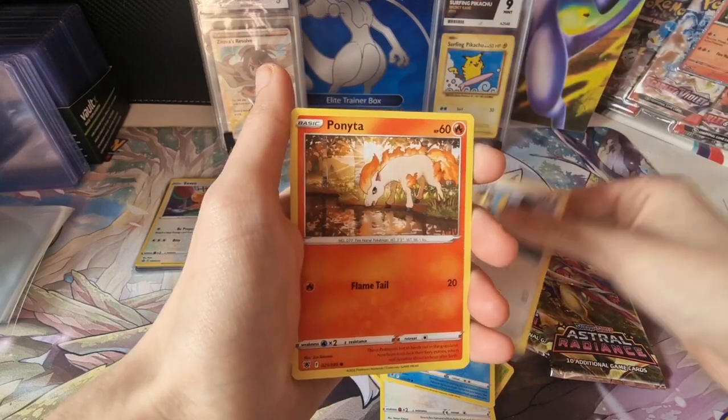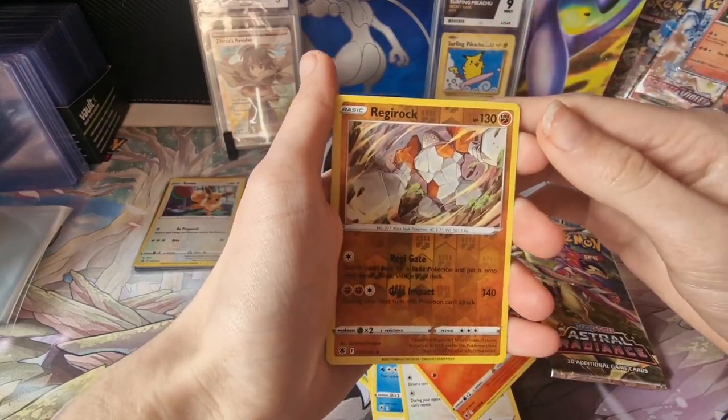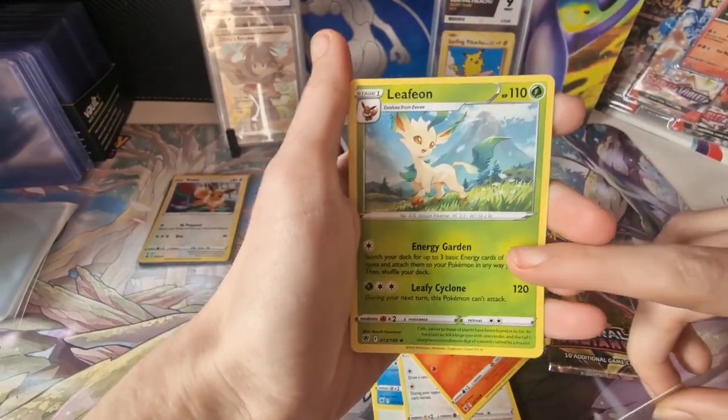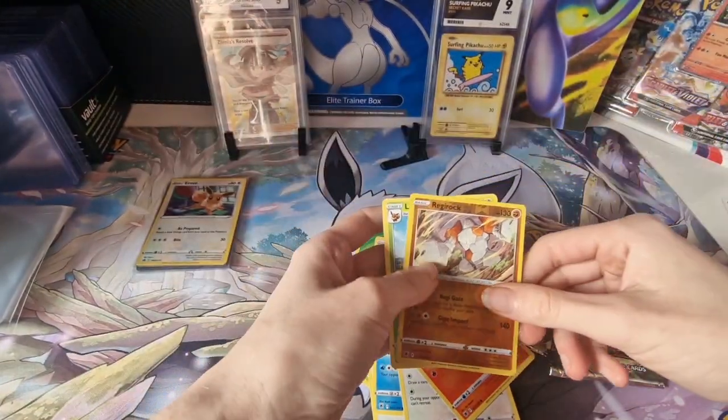Chatot. Ponyta. A reverse holo Regirock and a Leafeon! Oh, I don't have this card yet. Really happy I got this — this can go with my Eevee collection. Very happy about those.